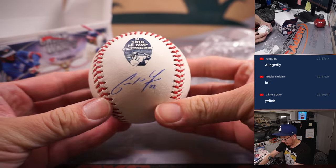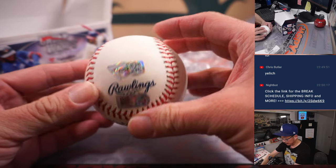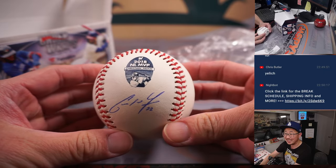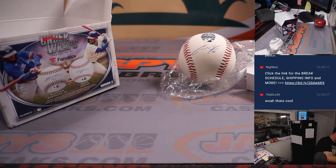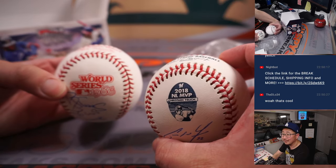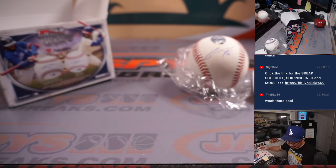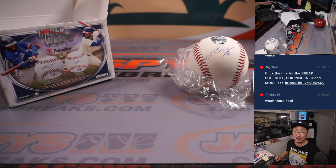Christian Yelich is going to go to Tristan. We've had a Yelich ball earlier, but this is the NL MVP baseball — there's the autograph. This one already looks a little different from that '86 ball. Major League Baseball always fiddling with things. Chris Butler, good guess right there. Tristan, you're going to get the Christian Yelich. And there you have it, ladies and gentlemen. I'm Joe for Jaspi's CaseBreaks.com — see you next time for the next break. Bye-bye.